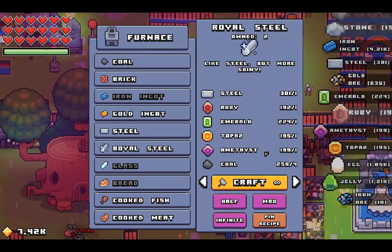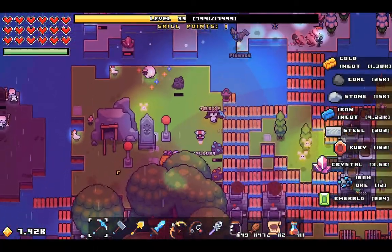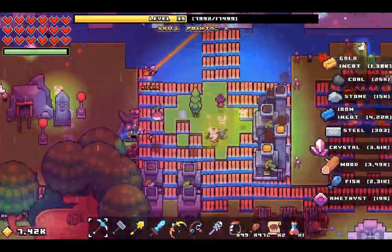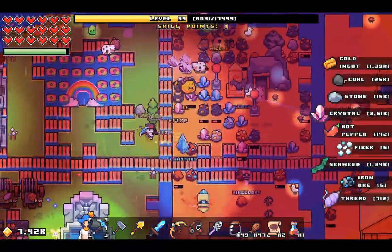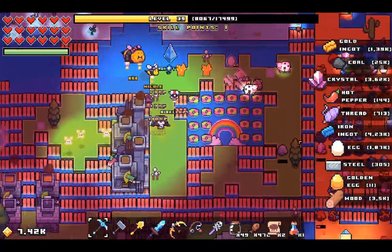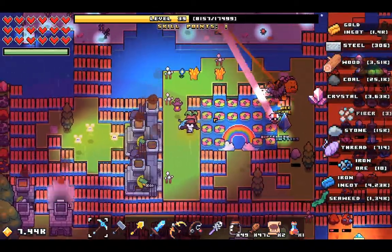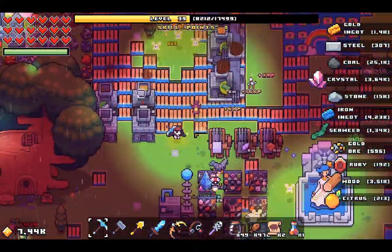I've also set the electronics to infinite production because it just takes so long, and royal steel is on infinite as well since I have so much of it. With these mining rods, the quarry just can't keep up, but that's fine — at least it cleans up the area. I've also filled up the fishing trap lake from one of our previous episodes.